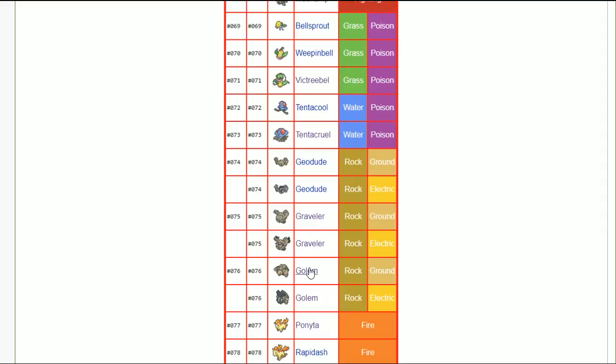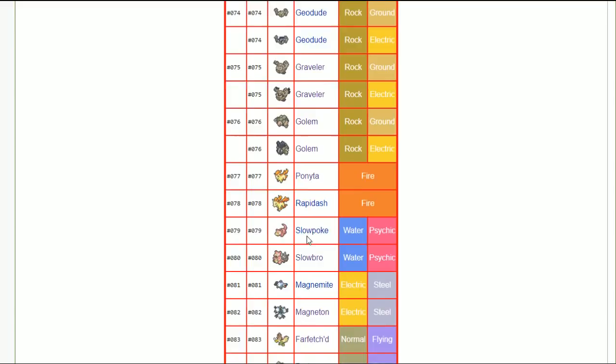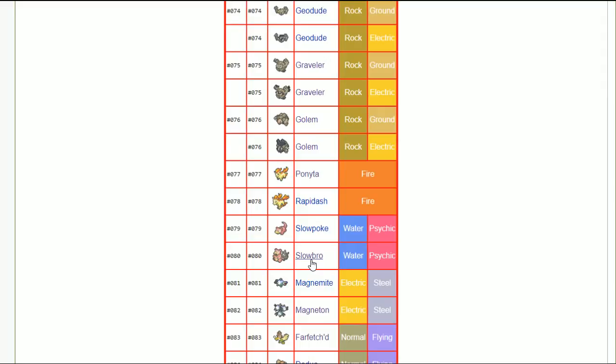Golem — adamant nature. You have stealth rocks, explosion, and if you have enough left in the tank maybe squeeze in an earthquake. Rapidash — jolly nature, outspeed fast threats, it works. Slowbro — I'm thinking either full bold, so mega Slowbro as an unkillable defensive wall, or modest because it has good special attack. But like the Venusaur example, I think it's better to have a defensive Slowbro as a dedicated defensive tank.